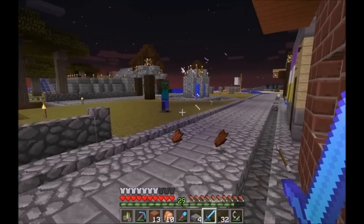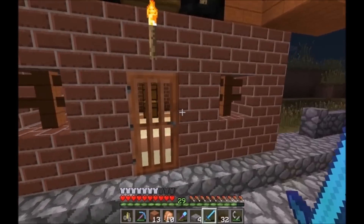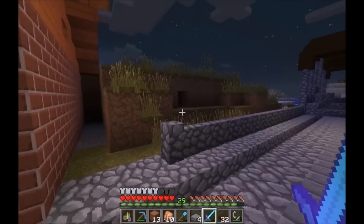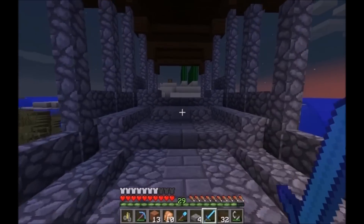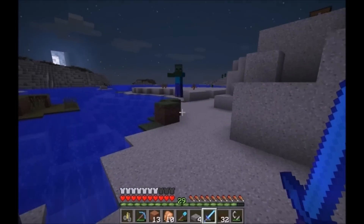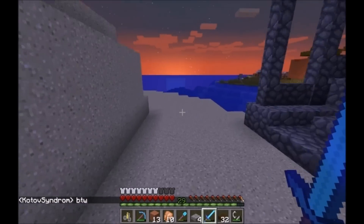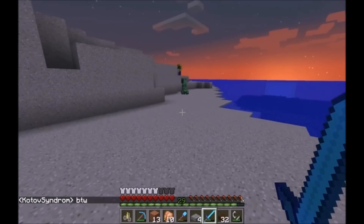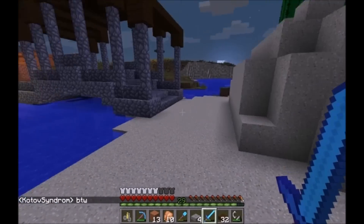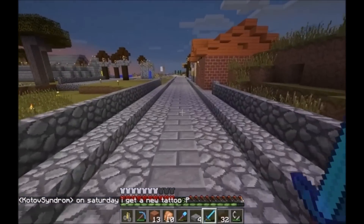This building I built is going to be sort of like a Goodwill — if you get extra or spare armor, weapons, or tools, go ahead and donate them and they're free to anyone. We've got a bridge over here heading into nothingness basically. Someone has a little cactus farm set up — I'm not sure who — and as you can see, lots and lots of sand has been dug out.